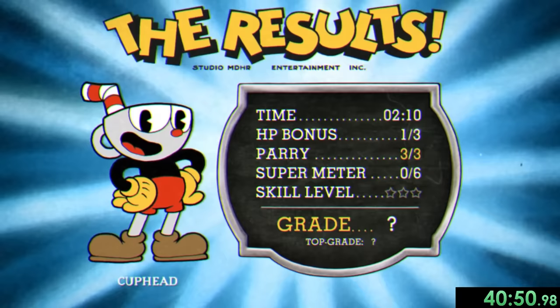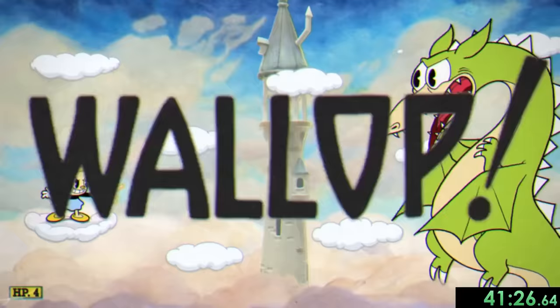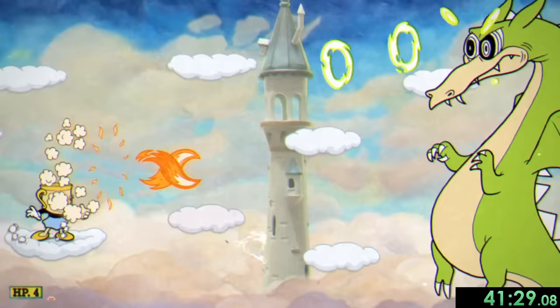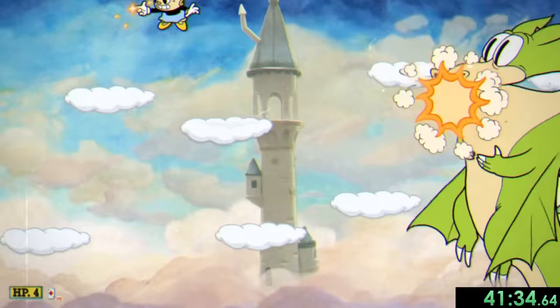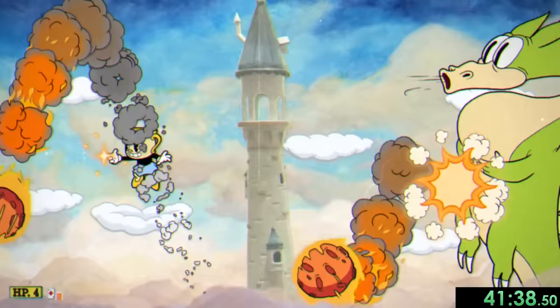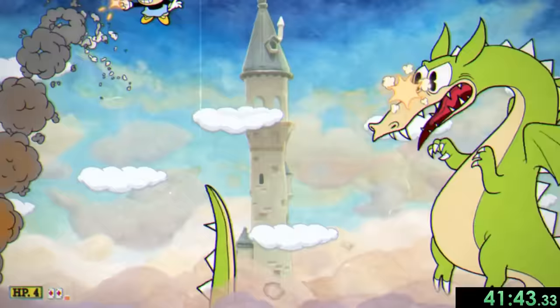And since Isle 2 bosses are worth 2.5 cursed relic points, that means we're now at 4.5 out of 16, and we'll get our first HP with only 2 parries instead of 3. But we're back to Miss Chalice for the dragon boss fight. To start this fight, we only really use the charge shot so we can stay pretty far back — this is good since it gives us plenty of time to dodge his fireball attack and laser beam eye attack. The dragon also sometimes uses his tail that pops up from the bottom of the screen, so we need to pay attention to that.